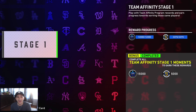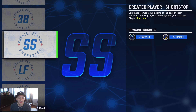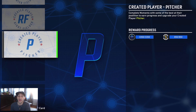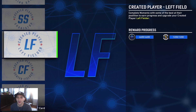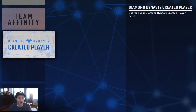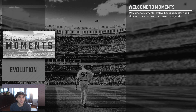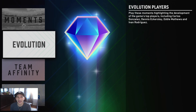The best part about doing all these moments is you get progress for your team affinity grind and you're getting progress towards face of the franchise players. But the main thing is the XP and an okay amount of stubs — most of our stubs have come from moments. We also did all the created player moments, just to have gold created players at every position and for the XP and stubs. If you do all the creative player moments and all the team affinity, that's around 71,000 XP and around 20k in stubs — not bad.